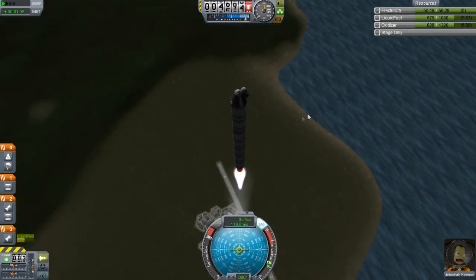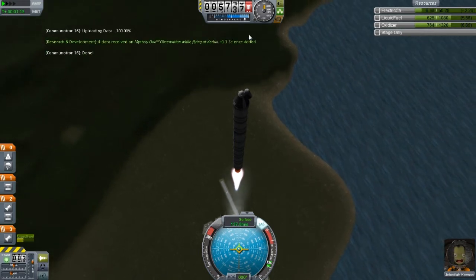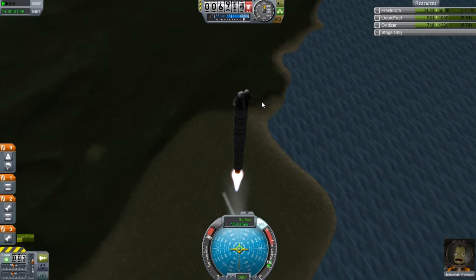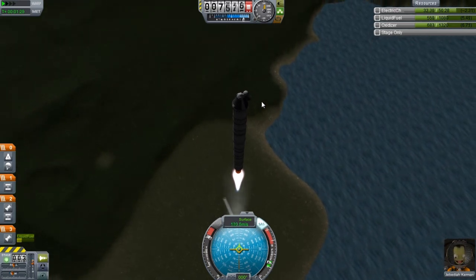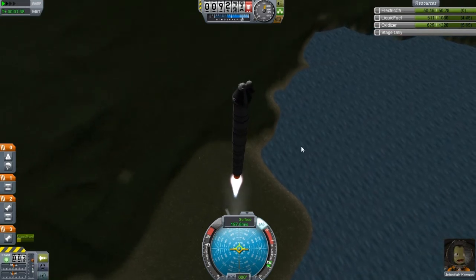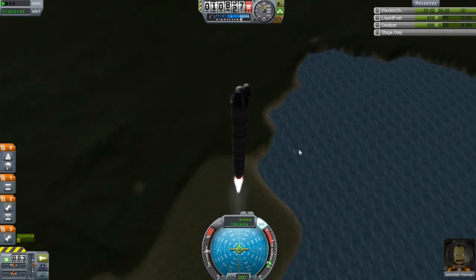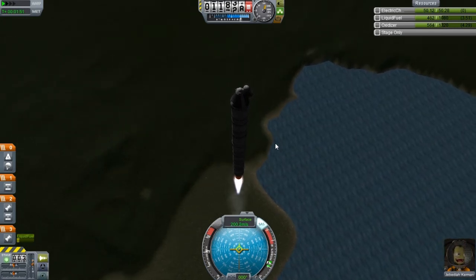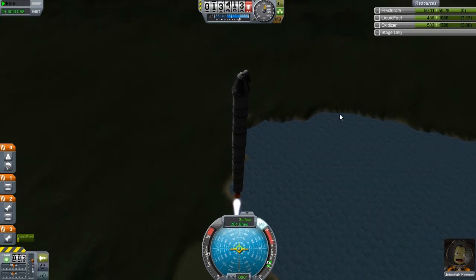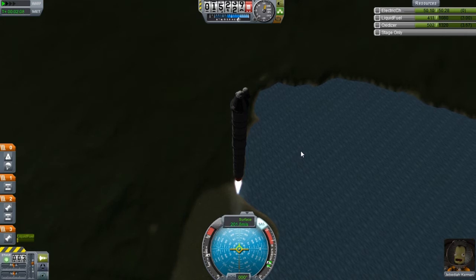I don't know if I'm going to be doing very much atmospheric testing — we could be earning a little bit of science here and there but I'll stick with what we can get, like 1.1 science. One thing I've noticed is the science I'm earning isn't carrying over. I'm just waiting until I can unlock the solar panels, at least the very small ones, because that will give us some form of power. Once I unlock some satellite parts and solar panels, I'll start launching some very basic satellites to further the science portion.